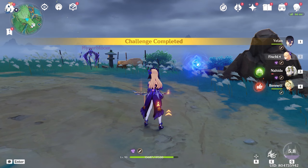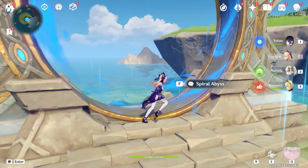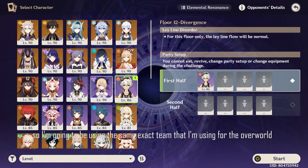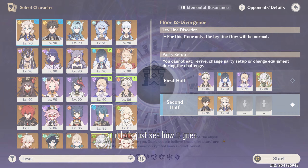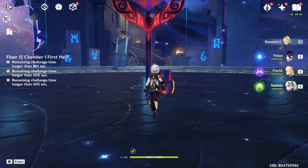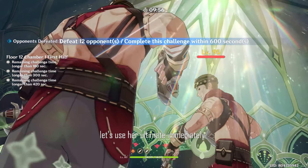Considering how easy the combo is, I think Nahida did pretty well. Let's jump straight into the Spiral Abyss right now. I'm going to be using the same exact team that I'm using for the overworld, and let's just see how it goes — this is her ult immediately.